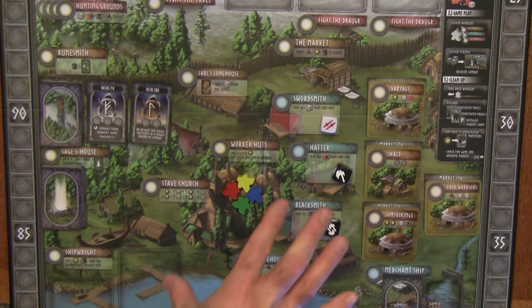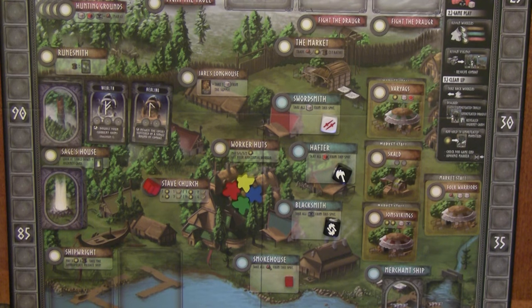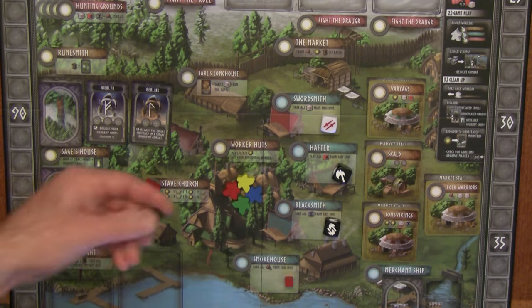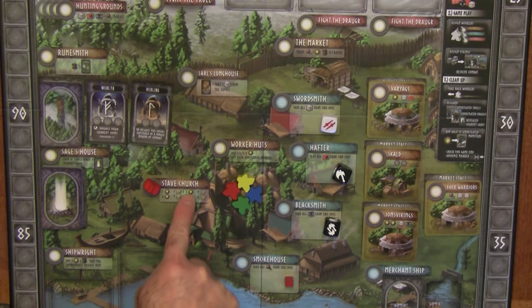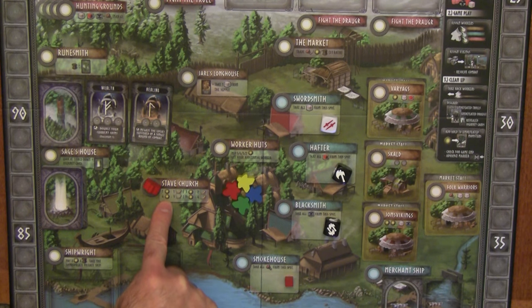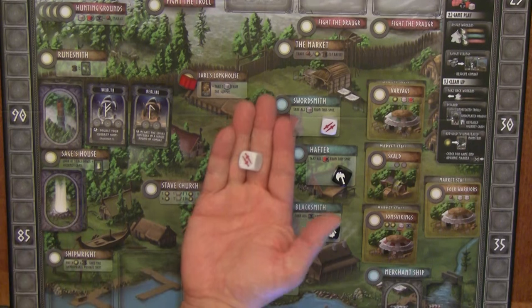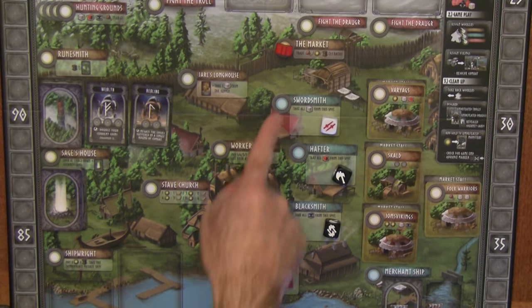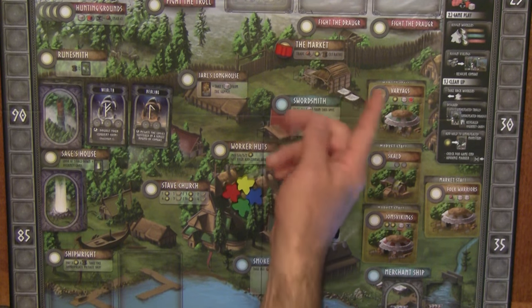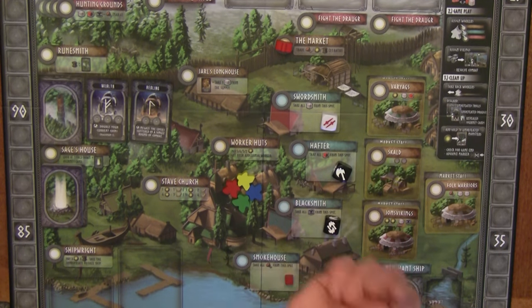The center of the board is where the majority of worker placement actions happen. At the stave church, trade one gold for a favor token — you can also trade three gold for two tokens, six for three, or ten gold for four. Placing at the first-player space makes you the start player next round and gives you a white die. At the market, you can trade food, gold, or wood for each other at a one-to-one ratio.